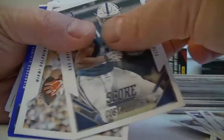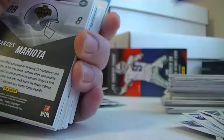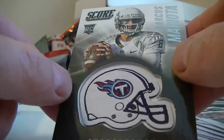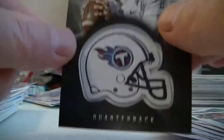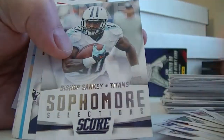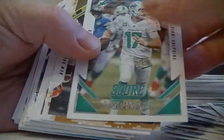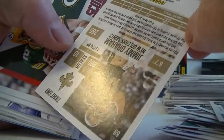Teddy Bridgewater. Got a blue numbered to 99. Wayne's - good looking card. Oh sweet, Marcus Mariota manufactured helmet card - that's a good hit to get, not numbered. Got some rookie cards here: Bell, Harper, Shanky. Sophomore. There's a Franchise Tom Brady. Got a camo looking Jimmy Graham, not numbered.